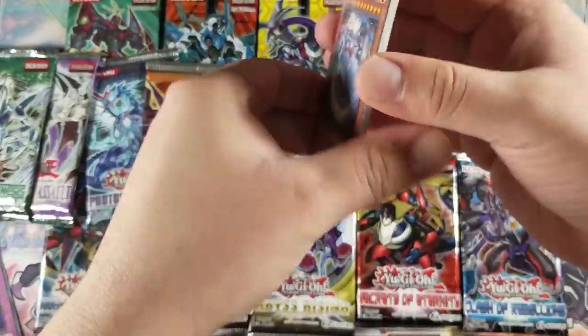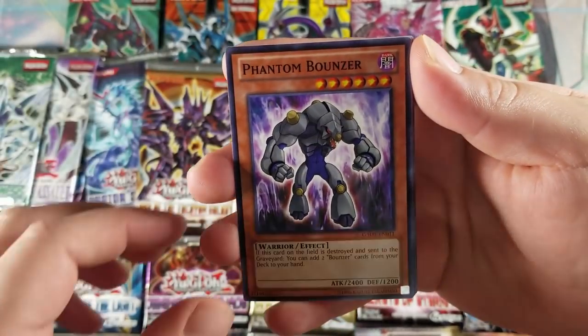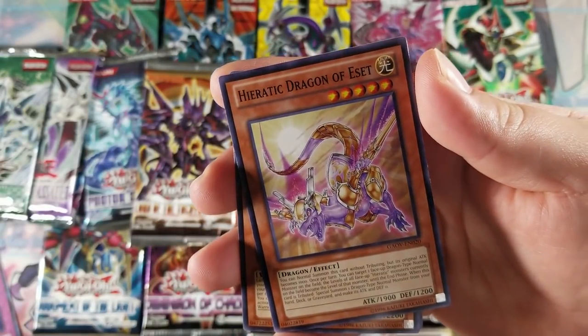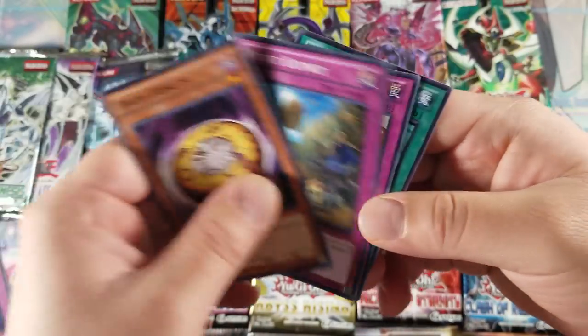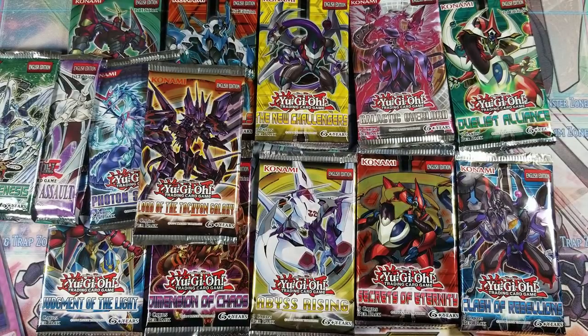Galactic Overlord pack: Light Ray Daedalus, Phantom Bouncer, Falling Current, Heretic Dragon of Eeset, Light Ray Gearfried, and no hollow. Wow. That is — I don't even know how many packs we've opened already with no hollows.